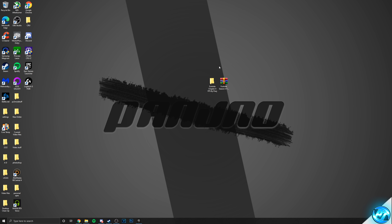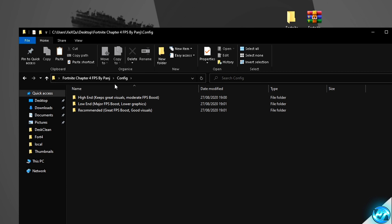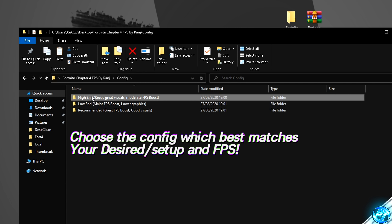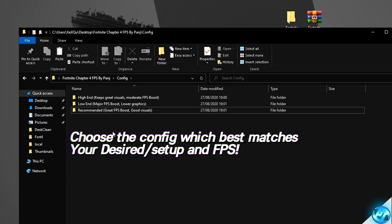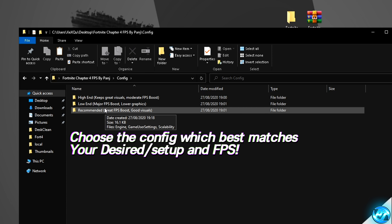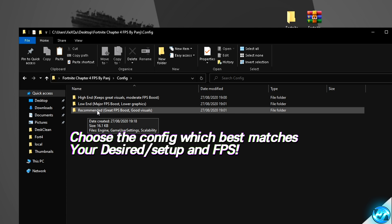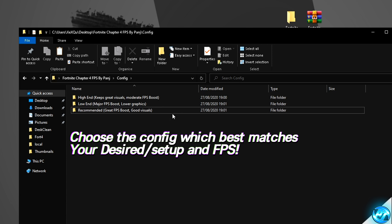We can then apply our brand new Season 4 configs to the game. Simply navigate into the FPS pack provided and go inside the configs folder. Inside here, decide which config you're going to install — you have the high-end config, low-end, and recommended config, with brief descriptions on the right-hand side. For most people, I would recommend going with the recommended config, which provides a great FPS boost whilst maintaining good visuals.